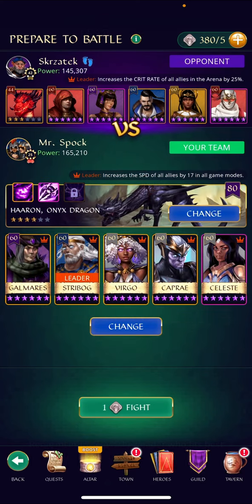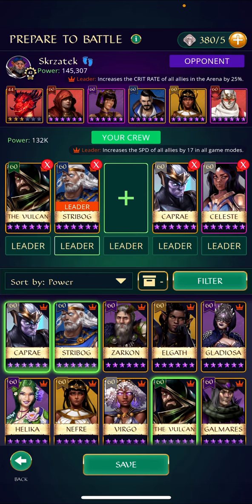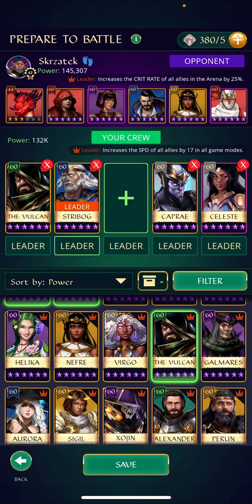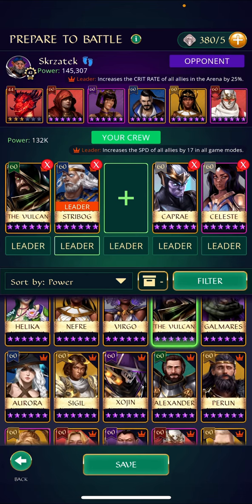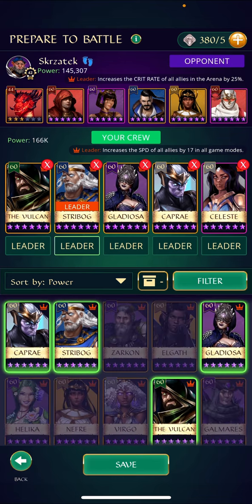I want to show him with astral heroes but with other heroes as well. Let's go with Straibog to really boost the mana gain, and let's add Gladiosa. We'll keep the speed leadership - I can use it on him so he'll be the leader. We've got tons of mana on this team, let's have some fun.